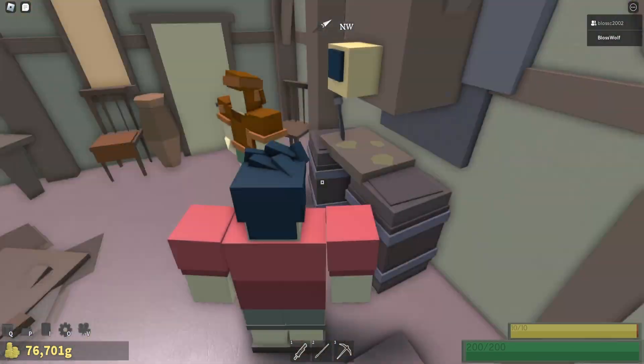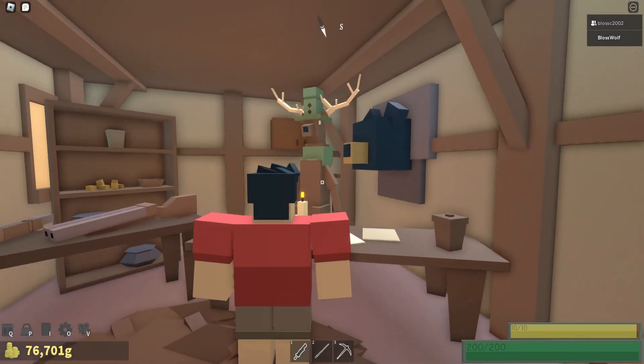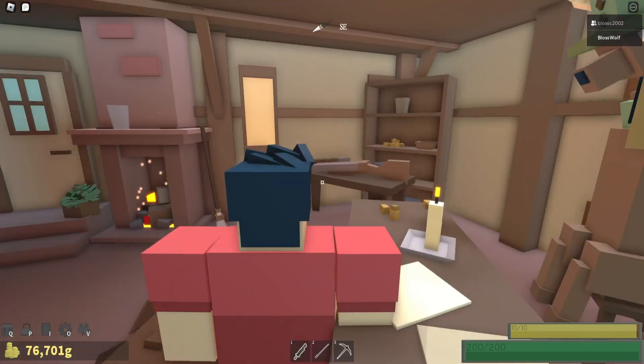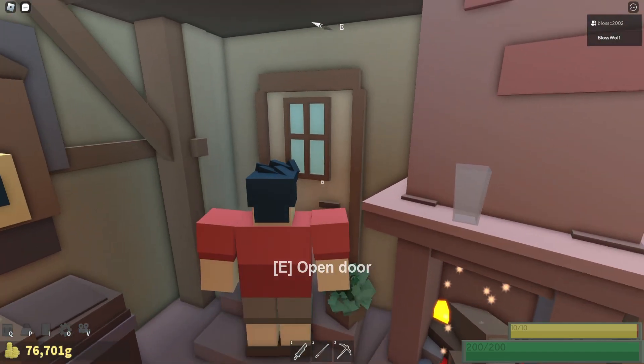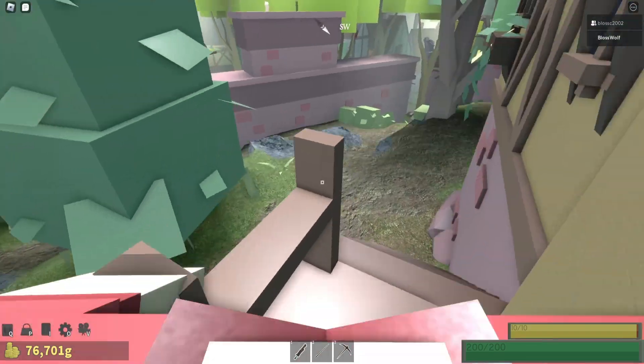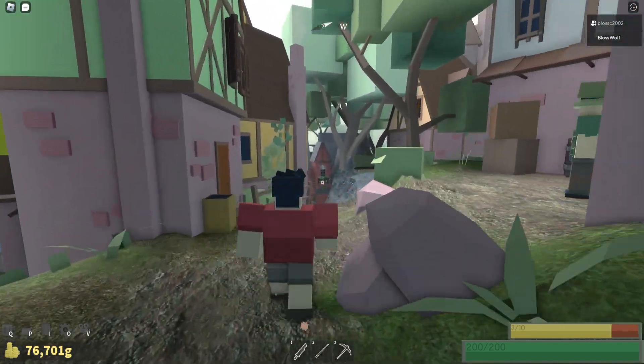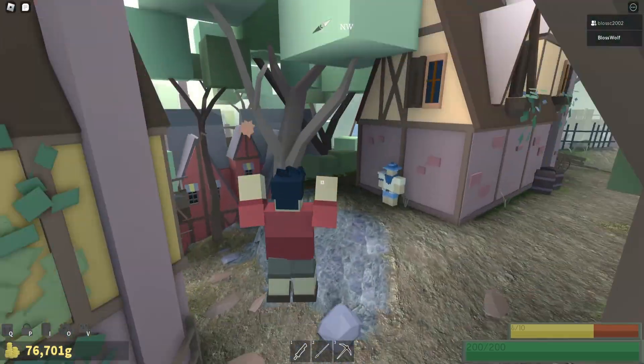Go in here, talk to him — you can buy weapons and stuff from here. Guns can be useful at first because they're cheaper than magic if you're looking for long range, but I would not worry about the pellet gun — it's not worth it in my opinion. It didn't do a lot of damage.